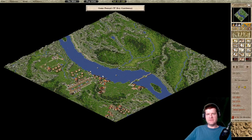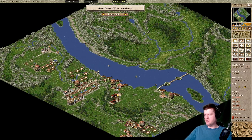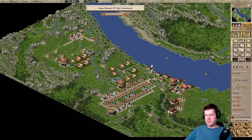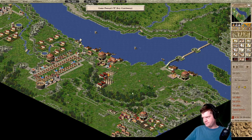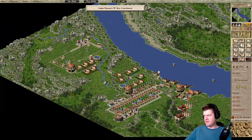Welcome back everyone to our next segment here of Trajan's Bridge. Sorry for the wait on these videos recently, but we are back and we are continuing our journey to Concordia with the power of Roman civilization. Last time, we got a new block up here started and we're starting to get our plebs moved in. Let's unpause.